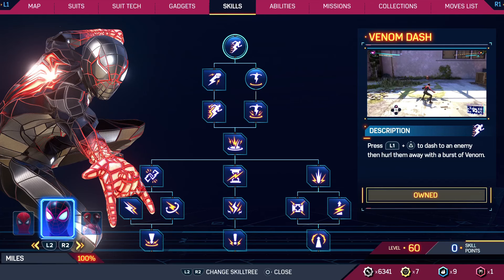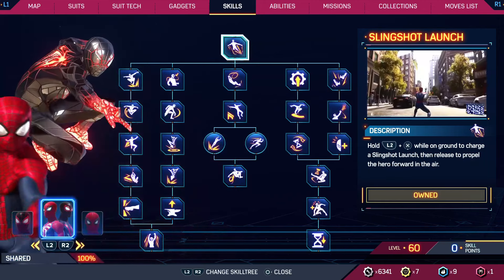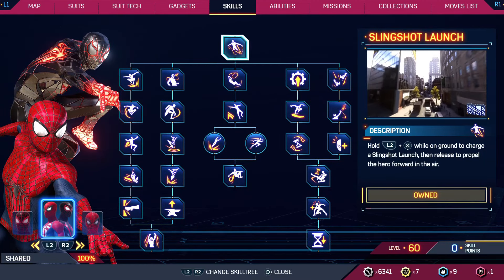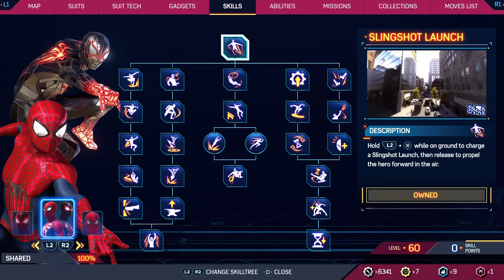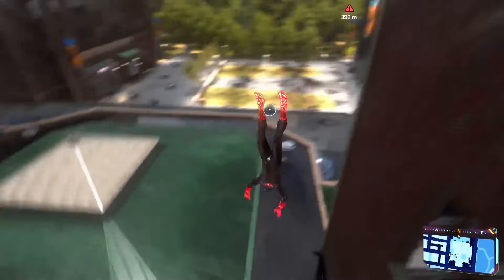Go to the Both Spider-Man option, which you can see at the bottom left corner, by navigating using L2 or R2. As you can see the Both Spider-Man section is right here — you can see the slingshot option right there. To unlock it, just hold the X button on your controller, and you have purchased the slingshot launch.